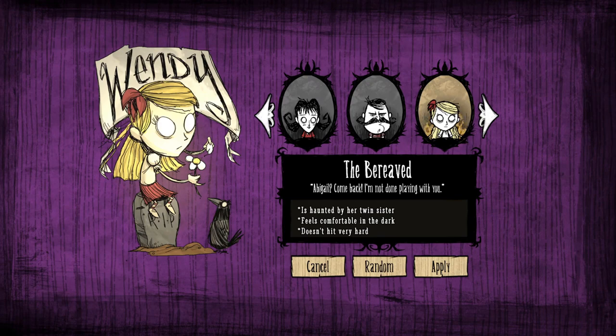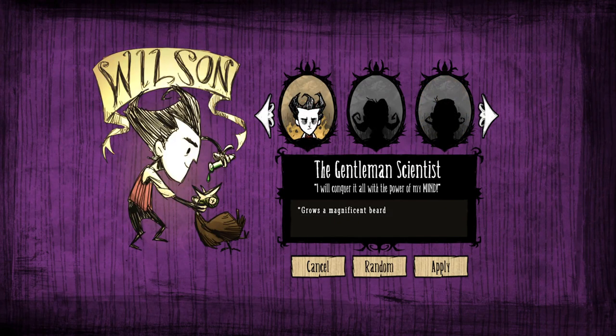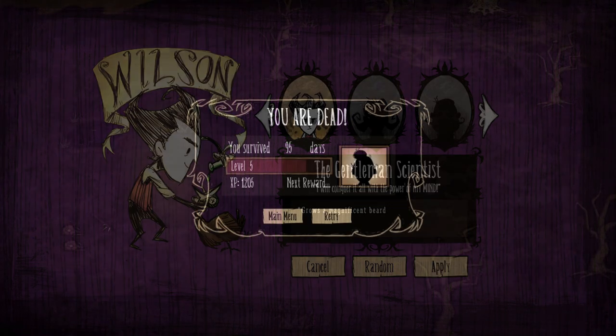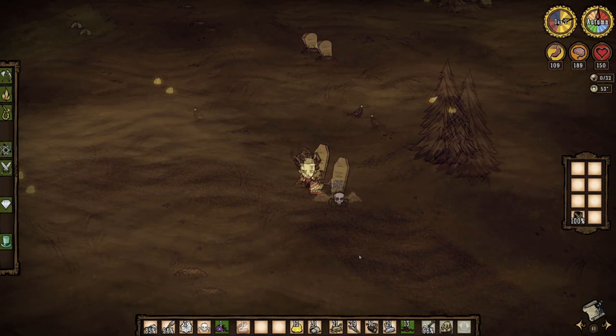There are a total of twelve characters in Reign of Giants, all of whom except for Wagstaff are also available in Don't Starve Together. Of those twelve, the only available options when you first start the game are Wilson and Wagstaff. Of the remaining ten characters, seven are unlocked by in-game experience earned based on days survived in the regular world or adventure mode, and three are unlocked by performing specific in-game tasks.